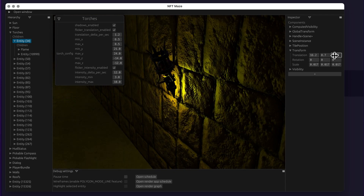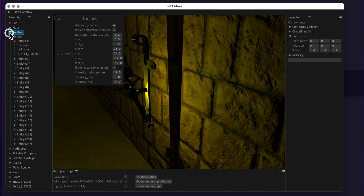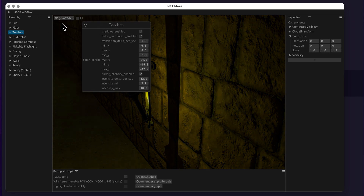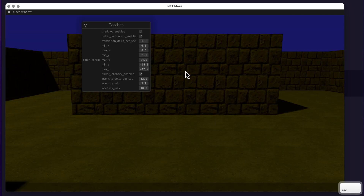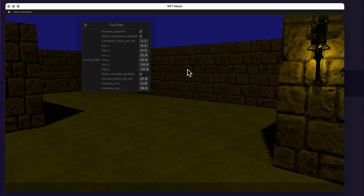I cannot emphasize enough how essential it is to set this up. I'm using two libraries — one responsible for the hierarchy inspector view and the other for the fly-cam — both by the same author. I'll link them in the show notes.